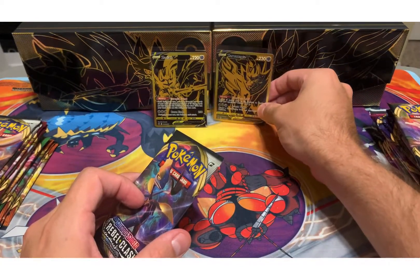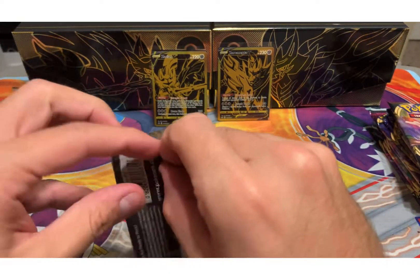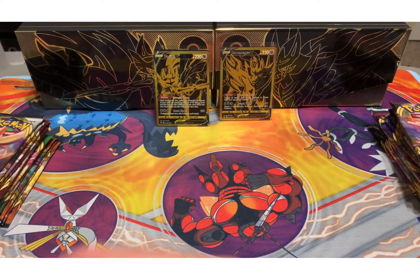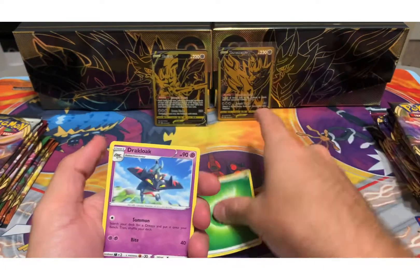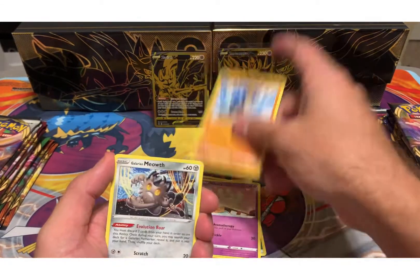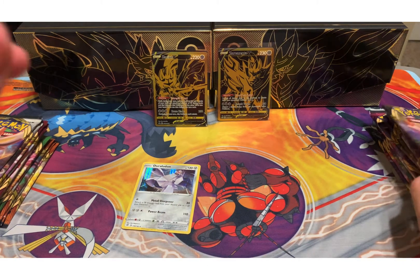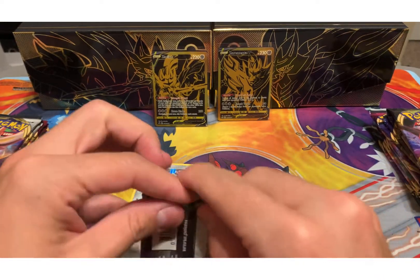Alright Zamazenta, you don't want to stay up, huh? We'll do Rebel Clash and go back and forth. Oh that's nice. Here we go — two, three, four, so 12 packs in total. Jackalope, Tranquill, Sonia, Milcery, forest, and a holo Zacian. 24 packs in both, or 12 packs each, so 24 total.